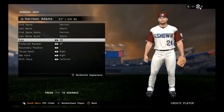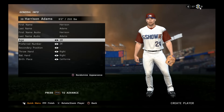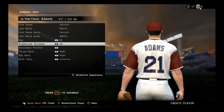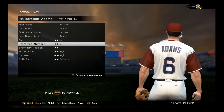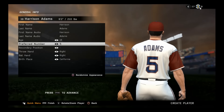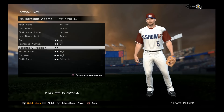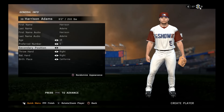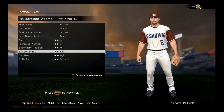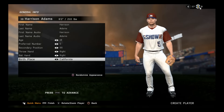Age will be 18 — strategically, you want to be as young as possible; I feel like that's the obvious decision. Preferred number will be five — I feel like that's a slugger number, kind of like Albert Pujols, you just slug the ball. I don't really want a secondary position; I feel like third base is where I belong. I'll put shortstop as a secondary position, but my heart will be at third base. Birthplace will be California — that is where I'm from.